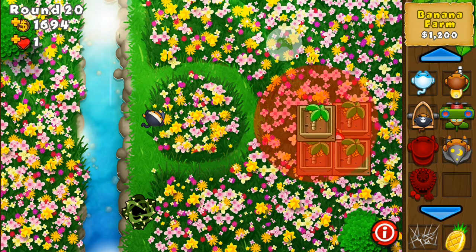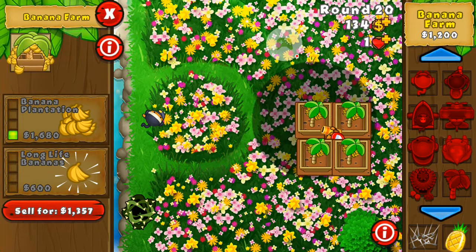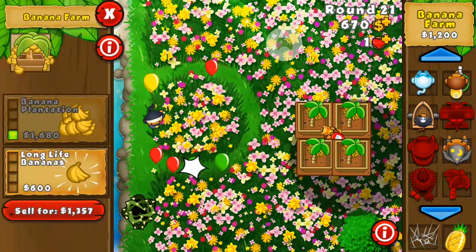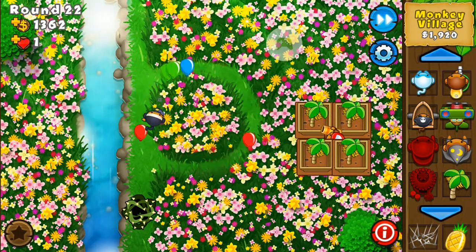There's the final banana farm. Before getting into the more serious upgrades — you can see the banana plantation costs 1600, then something like 3000 and then 16,000. I think I'll buy one of these Monkey Villages because they reduce upgrade costs by around 10%.